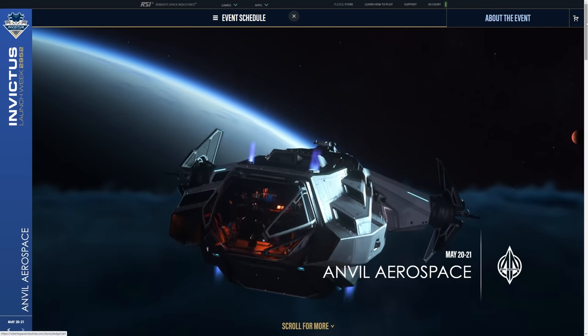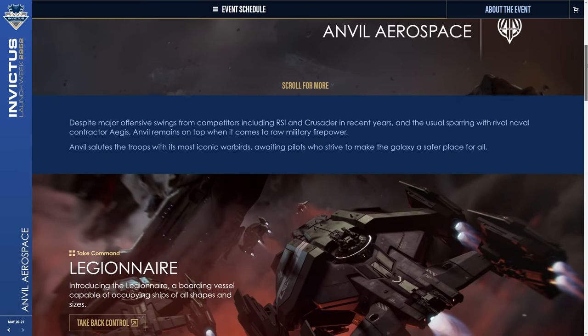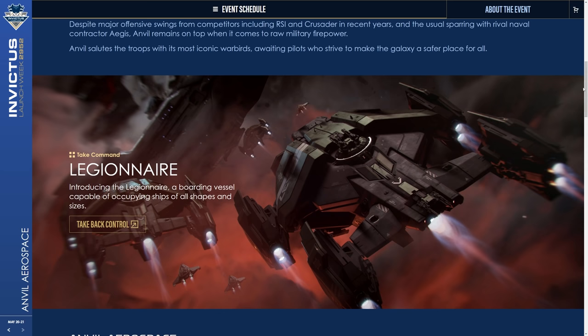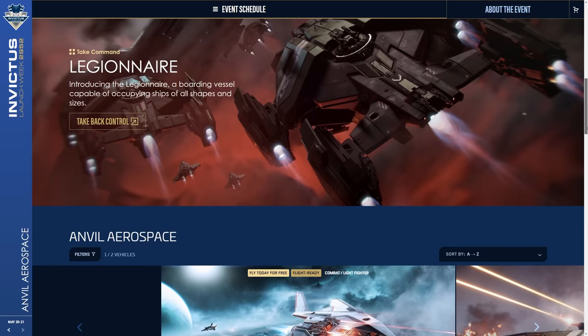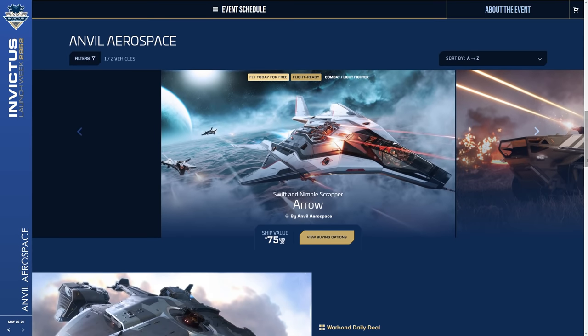Let's take a look at what's available on the RSI website today for Fleet Week for Anvil. We've got the Legionnaire to start with — it's that new concept ship, a crafty boarding vessel for eight marines and two crew that hacks the docking ports of another ship. You can board, attack people on board, take them into custody, reclaim a ship — or if you're pirate-orientated, loot them or steal their ship.